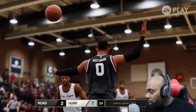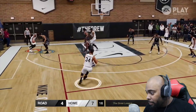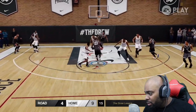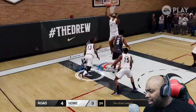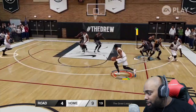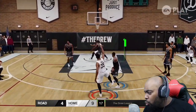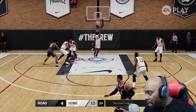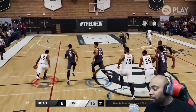Kevin Durant another step back — oh, default! Russell Westbrook to the rack, we know he can do that. Kevin Durant with the left hand over the defense. LeBron James forcing his way to the paint with the left. Kevin Durant — scoop layups though. That step back is looking cheesy, I might have to be doing that.